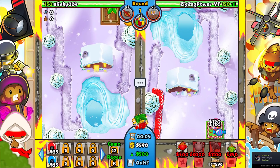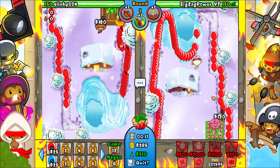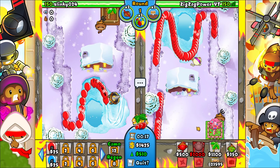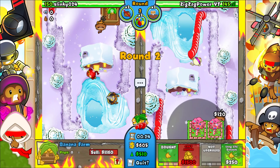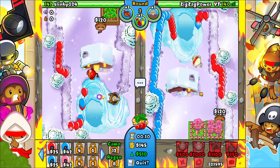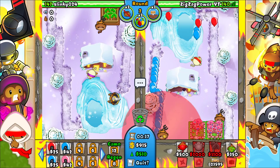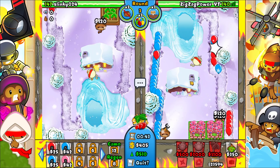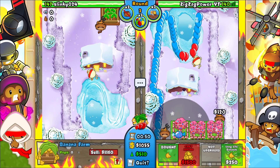He's sending reds right away — smart. I'll do the same, not right away because I want my farm up first. He's going wizard, which means round three I'm seeing some potential. He has a ninja as well — wizard is probably his fourth. Get this up, double shot, and we need seeking shurikens. We're doing fine — he just sold that, so now he only has one tower up, which is perfect. Going to Fertile Soil at round four.